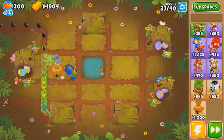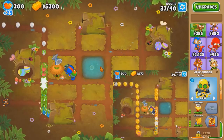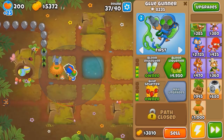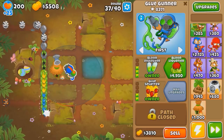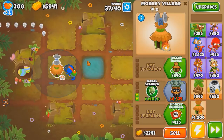If you watched the one glue only video previously, I did in fact use glue for round 34, so I don't know why I didn't need to use glue this time. I'm only using a 0-2-0 village, no cheating - no primary training to make it super strong. Either way, I'm not complaining.